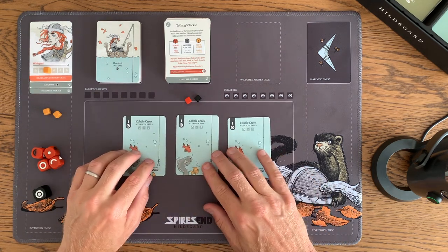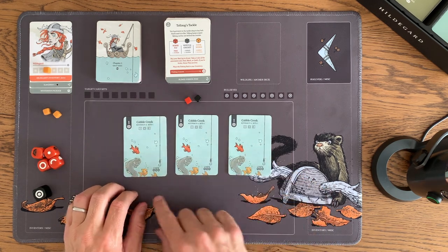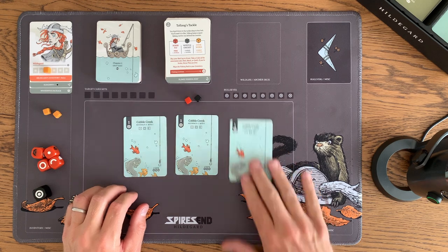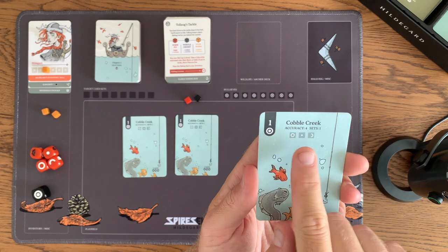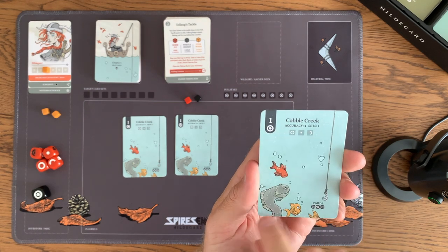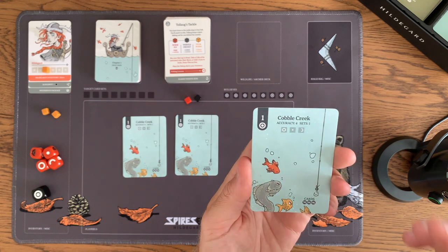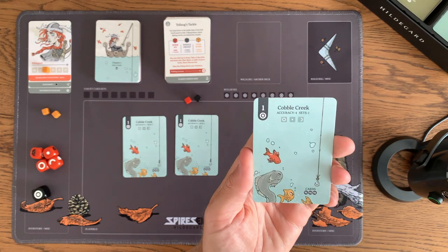What's going to occur is you're going to be pulling the fishing cards. These represent fishing spots on the creek — on Cobble Creek — and each one you can cast a line out on. We can look at these stats here: it takes one bullseye, accuracy of four, which means we're going to roll four dice. Sets is one, so you're going to go through the process once, and these are the sides of the dice you can use to make a bullseye.